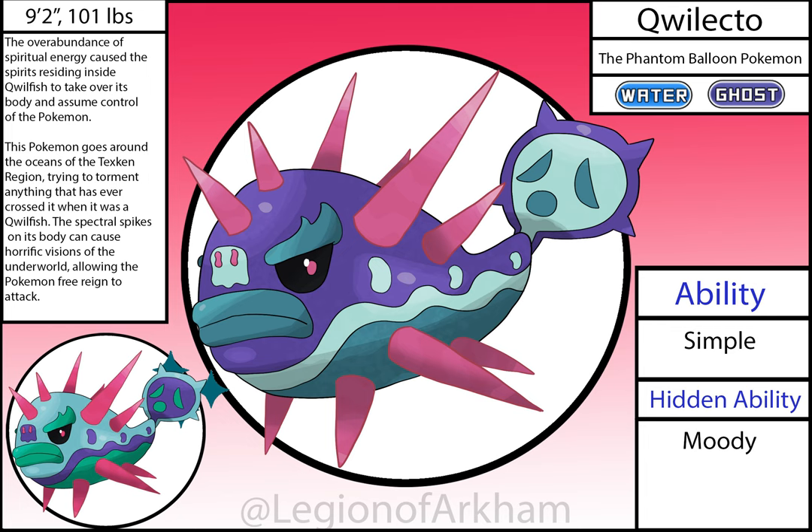Quillecto, the Phantom Balloon Pokémon — evolves via an Ecto Stone. The spirits inside its previous evolution have overtaken the body and now pilot it around while Qwilfish is locked inside the tail. The original version of this Pokémon was an over-designed mess, and I'm happy the redesign came out as good as it has. I cut down a lot on the patterns and went with a less-is-more approach. I think this has a great color balance and a really good design.